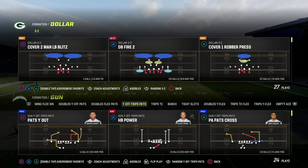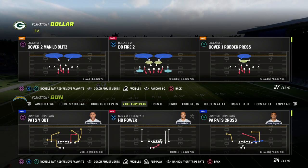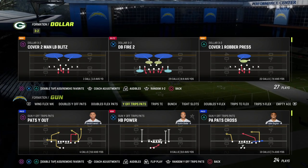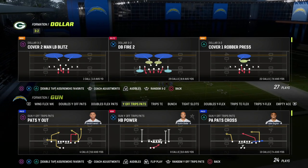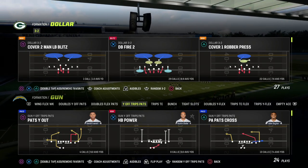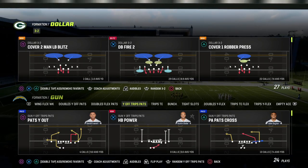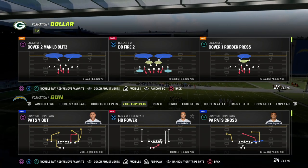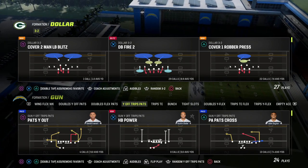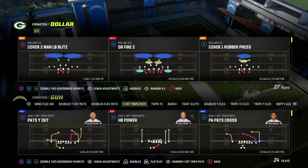This playbook is where you can find the Why Off Trips Pats, also known as the UTrips, in previous Maddens. I actually just released a UTrips ebook this week. I think the UTrips formation really combines the best of the bunch formation and the trips formation — trips tied-in formations — which we also have ebooks on. This formation gives you unique motion snaps and some of the best man-to-man beating routes in the game.